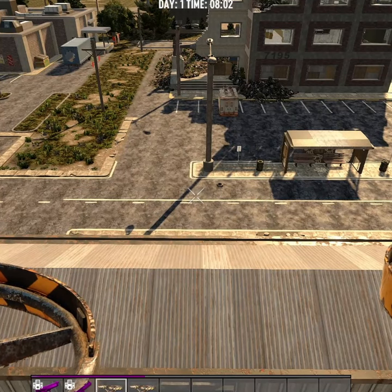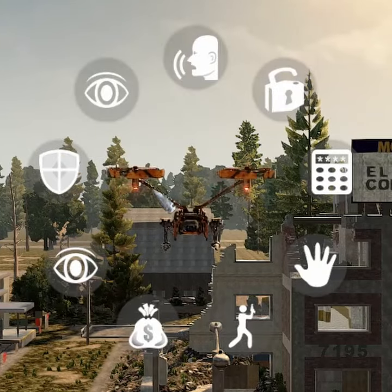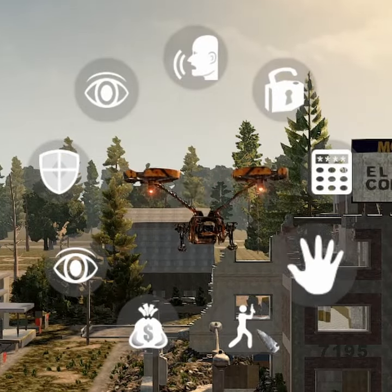Once you've crafted the drone, you can place it by right-clicking. Interact by holding E. It has many different features you can play with.